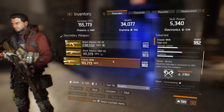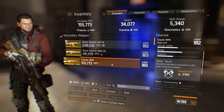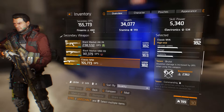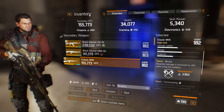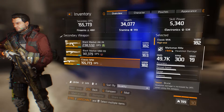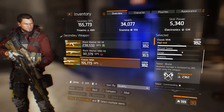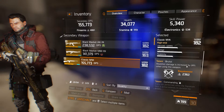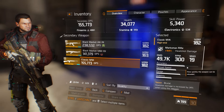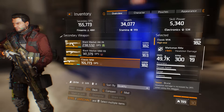The second thing you need is high firearms. I personally have 4k, but you can go with 3k — it should be enough if you have enough headshot damage. As you can see, this marksman rifle gives me 164% headshot damage. I also have the talent Brutal, which increases it by 24%, meaning I have around 190% headshot damage on this gun, which is pretty high.